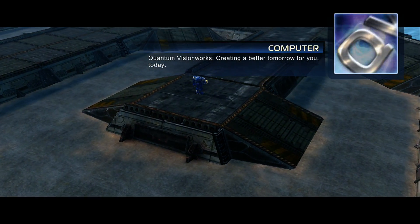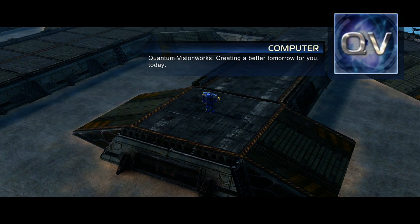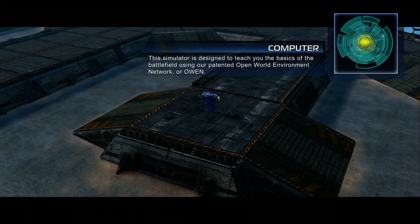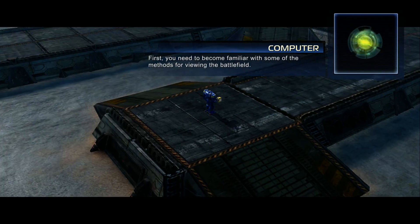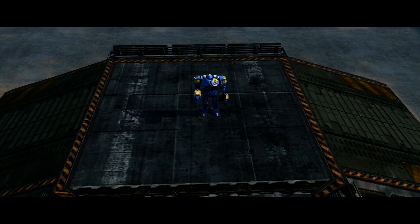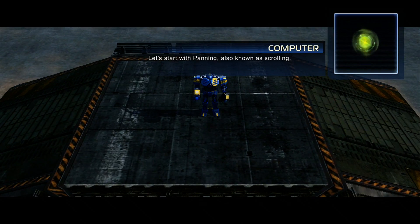Welcome to the Quantum VisionWorks Armored Command Unit Simulator, or QVACUS. It is brought to you by Quantum VisionWorks, a division of QAI Industries. Quantum VisionWorks — creating a better tomorrow for you today. This simulator is designed to teach you the basics of the battlefield using our patented open world environment network, or OWEN. First, you need to become familiar with some of the methods for viewing the battlefield. Let's start with panning, also known as scrolling.